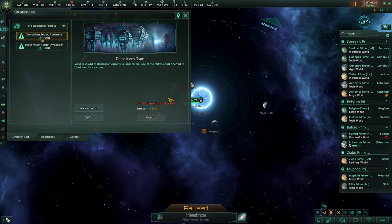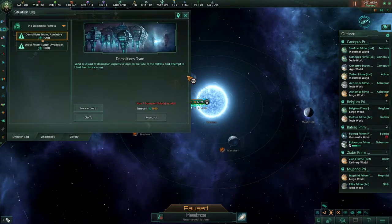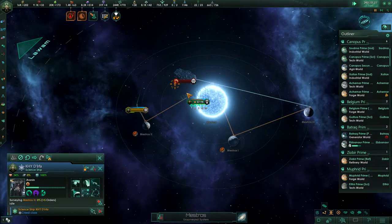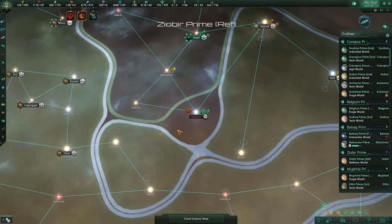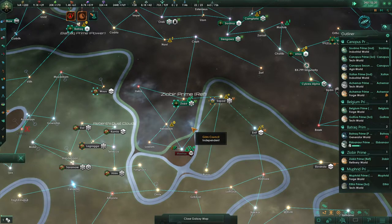This survey only takes 30 days and we have a thousand days to do this. Let's survey the system first, then we'll move here and research this — although it doesn't seem to want to let me queue that up. It looks like it did in fact queue up the jump but not the movement afterwards. Let's keep the construction ship out of that system.